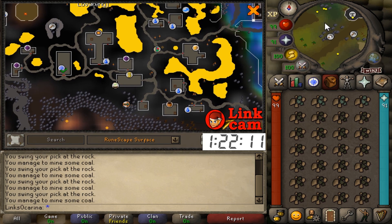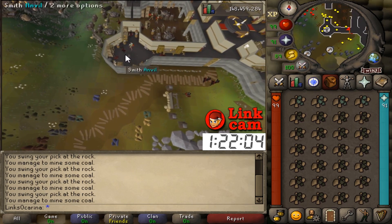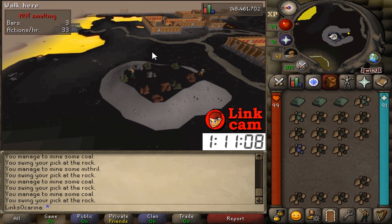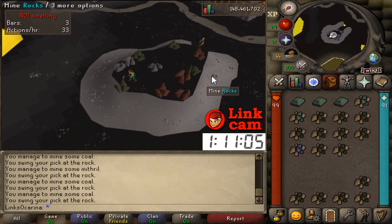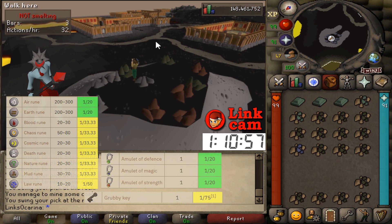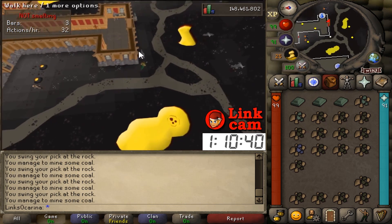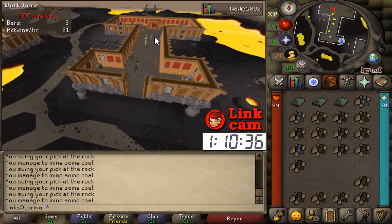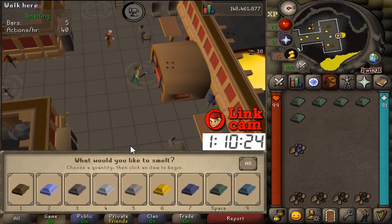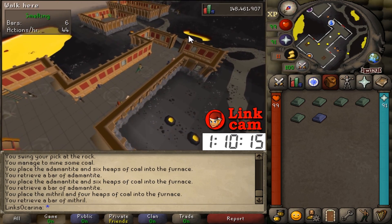Running up to the furnace and anvil. Made four bars, need nine in total — made a bit more sense to use the mine right next to the furnace. Making two more addy bars and the mithril bar. This should be the last coal I need to make everything. Then I can focus on getting cosmic runes from the undead druids. Also hoping to get an amulet of defense and a grubby key from the undead druids. Making the addy bars and mithril bar, then banking to grab a hammer and make everything.